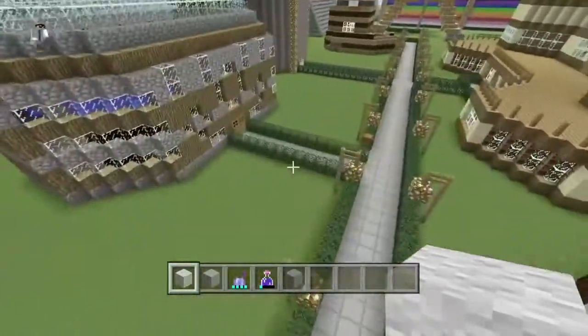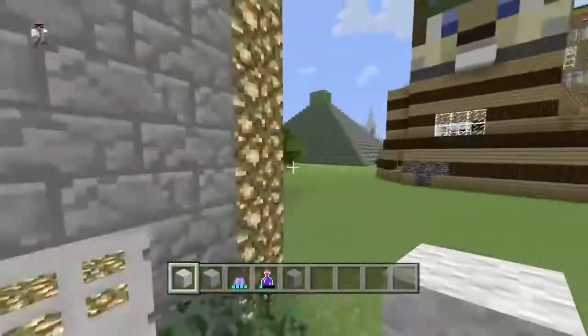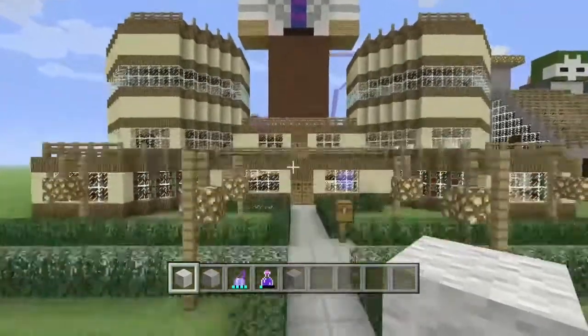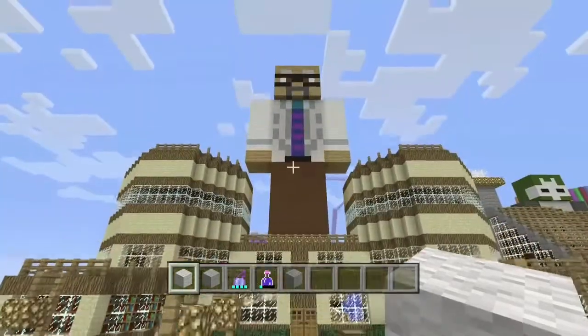Just some basic houses here. And then that's my house right there if you couldn't already tell. That's my character on top — there he is. Looks just like me.